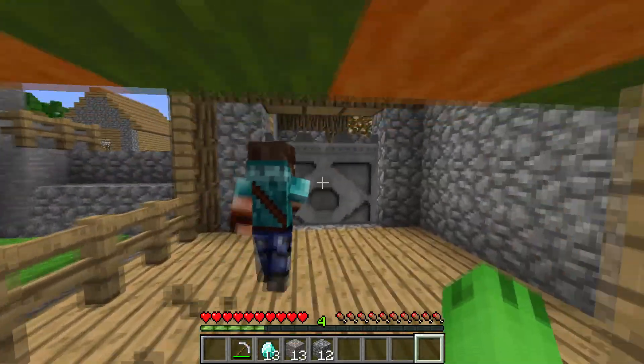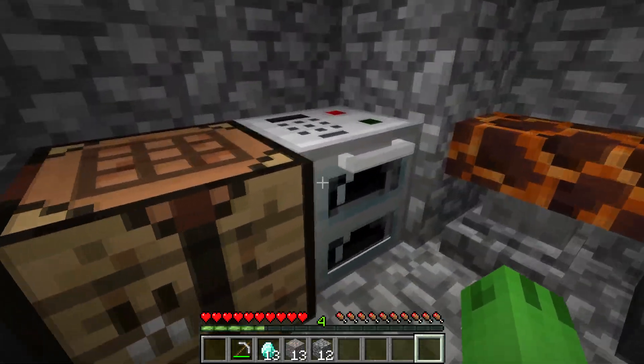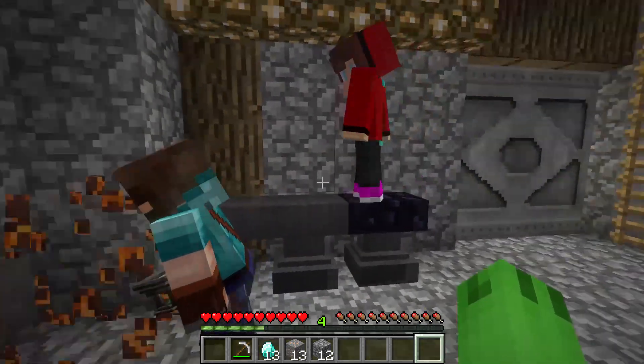Let's look around. There might be a key. As soon as we find it, let's use it to escape! In that case, we'll keep using these jailbreakers to check the other rooms.